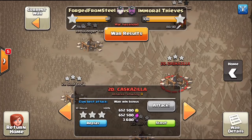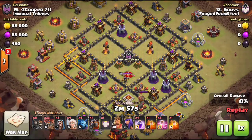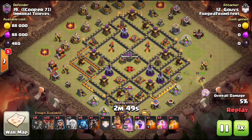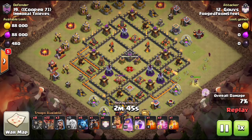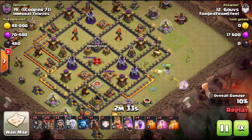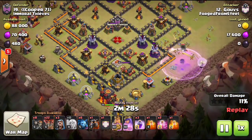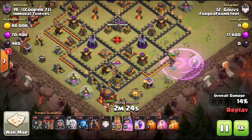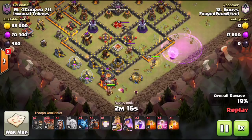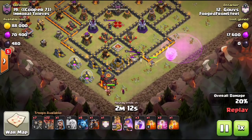Shout-out to Goofs — that 10v10 using five zaps was done fresh, and this attack on number 19 was also done fresh. He's going to do an epic queen charge LaLo. He brings eight wall breakers and uses just one wizard to set the funnel for his queen, making sure she goes the right way, already taking down one air defense. He wants to break into the core to get a couple of Xbows, take out the enemy CC, take out the enemy queen, and get amazing value before starting the flight portion.